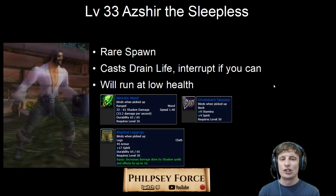Next, level 33: Ajir the Sleepless. He's also a rare spawn. He will cast Drain Life — interrupt that if you can, because it hurts the person he's targeting and restores some of his life. He also has a funny mechanic where he will try to run when he gets low health. So if there are any mobs around him, make sure you either killed them beforehand or you pull him into a safe area so when he decides to run, he has no one to pull. He can drop a Wand, some Cloth Legs — which are fantastic — and a Neck.